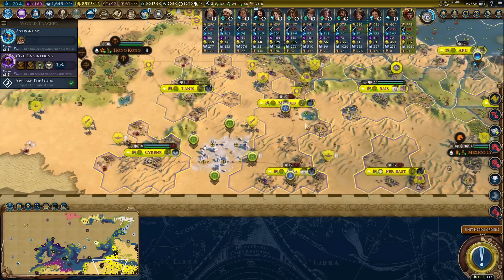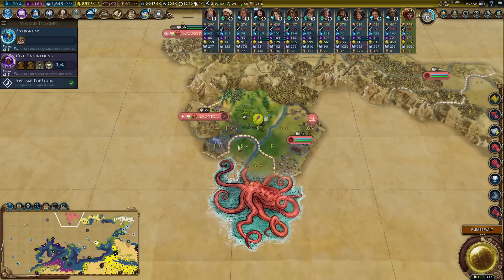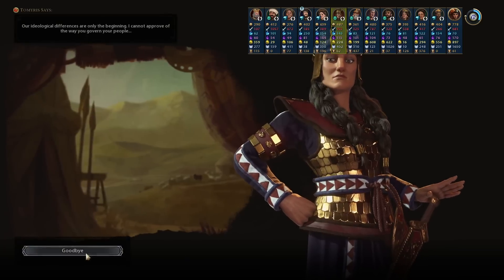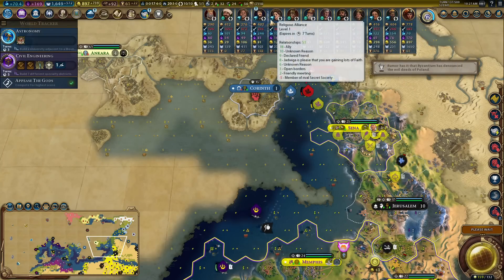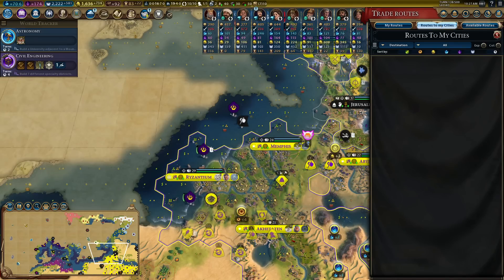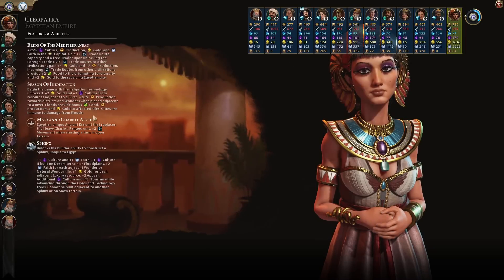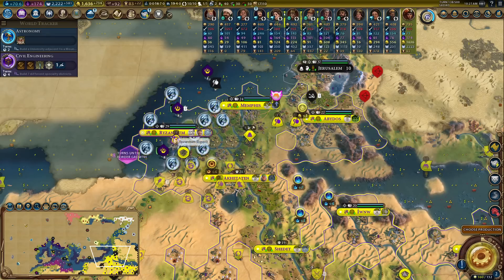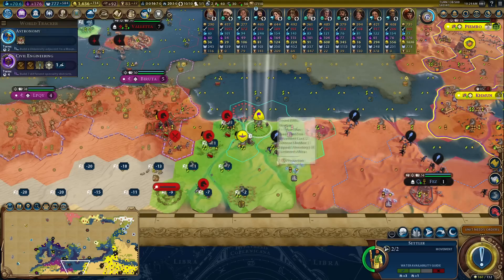The only problem is there are so many barbs in the Mediterranean I cannot get boats out - it's hilarious. Also, nobody has a trade route to me, not even city states. I'm supposed to have a bonus that gives people production when they send routes to me, but the AI is just like - nope, we don't like it.